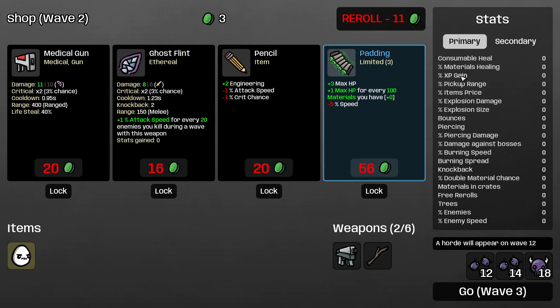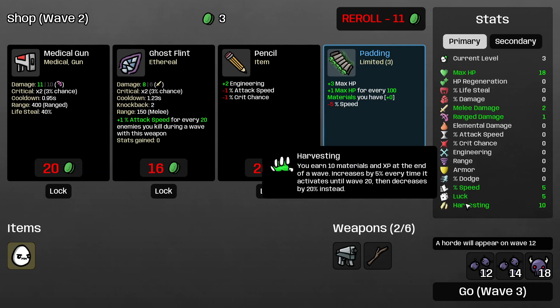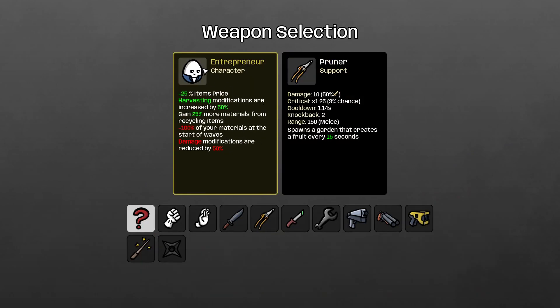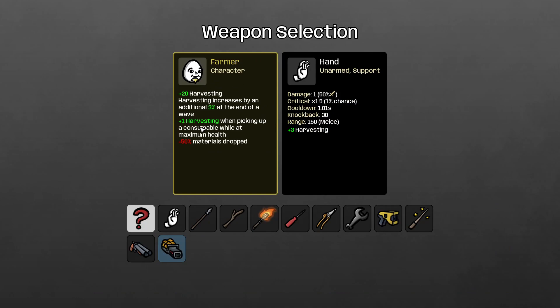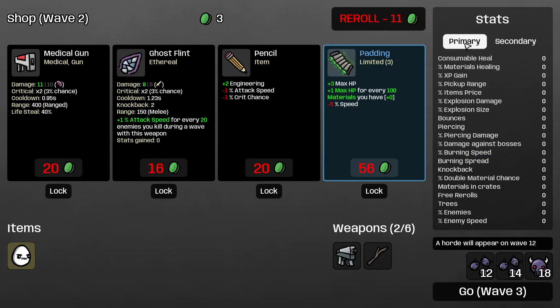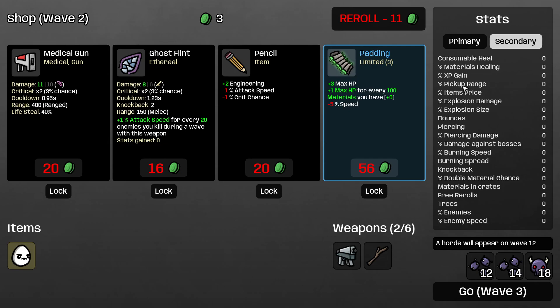XP gain defines how much faster or slower your character gains XP and levels up. Leveling up is great because each time you do, it's basically getting stats for free just for killing mobs and earning coins. Also bear in mind that the coins you earn with harvesting also give you XP. So if you're playing Entrepreneur — which has 50% increase in harvesting — or Farmer, which gets more harvesting each time it grabs a fruit, adding XP modifiers to these characters makes them really powerful.